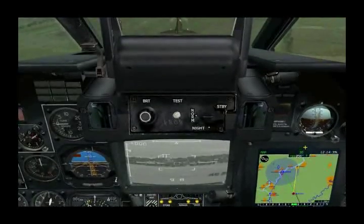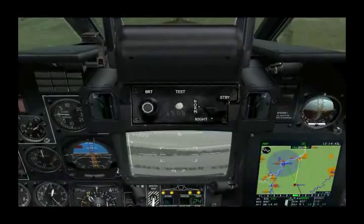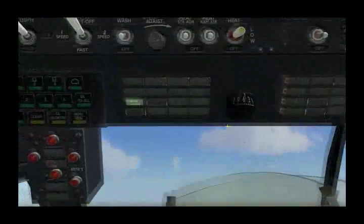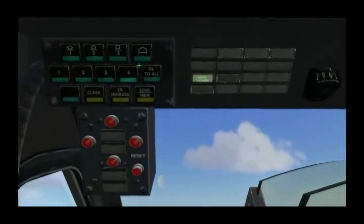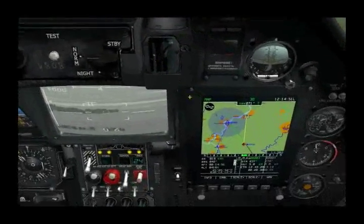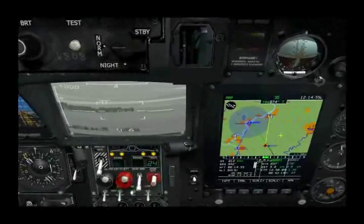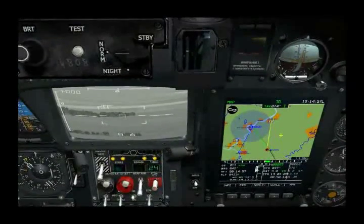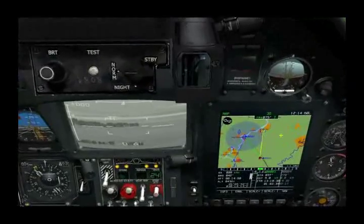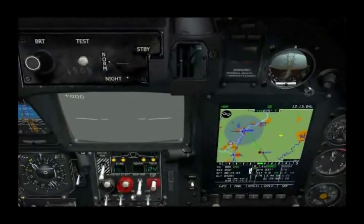It looks like a good spot there, and ingress a second time, and memory. So now we have two ingress points, and once you've set information into the data link and you want to save it, you go ahead and do a target reset. And now both of those are stored in there.